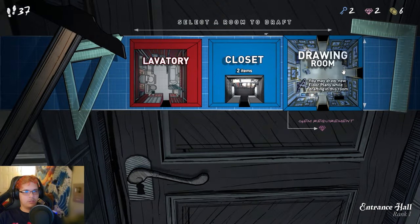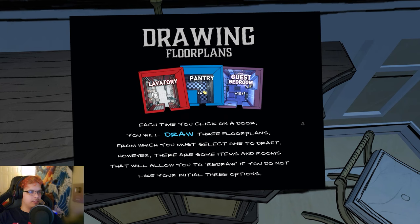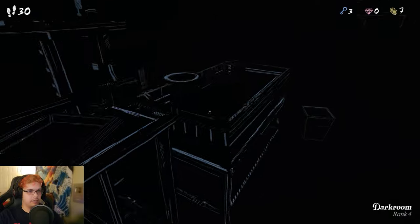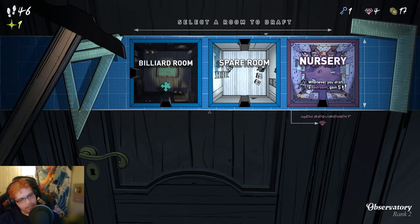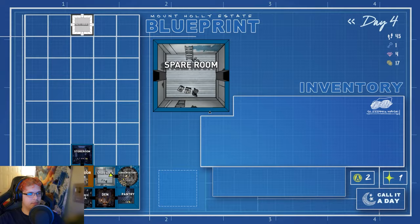Drawing room — drawing floor plans. Each time you click on a door you will draw three floor plan options, which you must select one to draft. There are some items in rooms that will allow you to redraw if you don't like your initial three options. And the dark room — now we got some movement. I get it. Dude, okay, I guess that's it then. Man, we are not gonna make it — damn it. Calling it a day. Dang it.